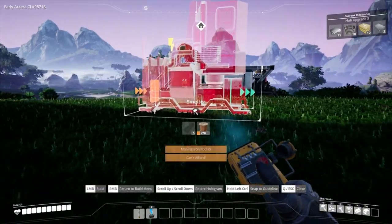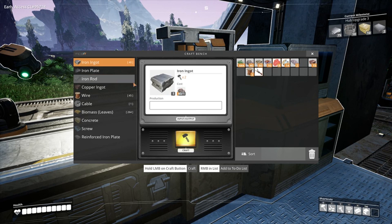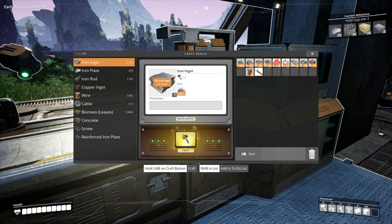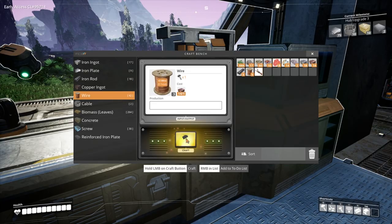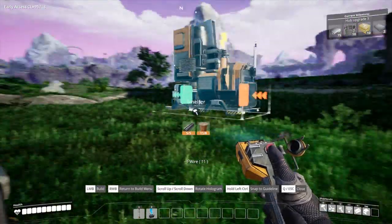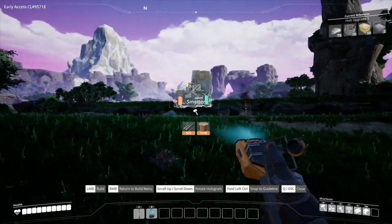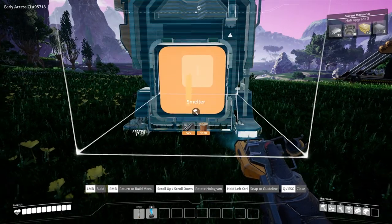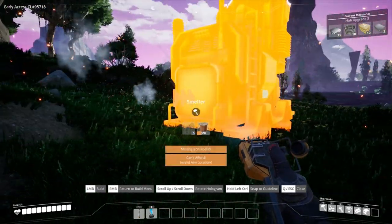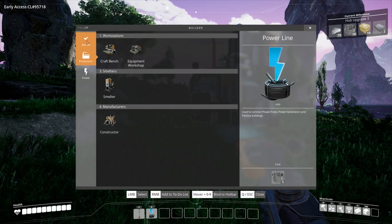What do we need for a smelter? Five iron rods and six wire. Let's just craft all of you. One, two, three, four, five — what was it? I don't know about that many. Smelter — so we go in there and out the other end, I guess that's what it's trying to tell me. Maybe like here, something like that. Now we need power — oh, we haven't got any power yet. That's interesting. Power line, power pole.